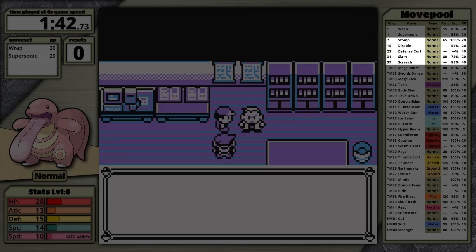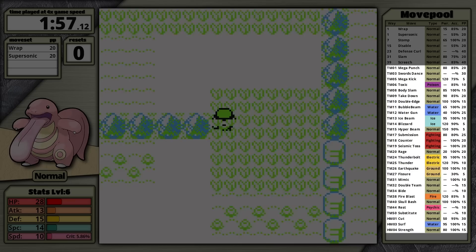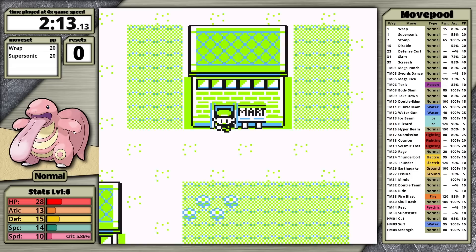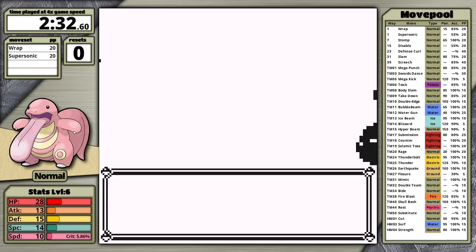Defense Curl can be used to trigger the badge boost, and while it's not the best badge-boosting move — the ones that boost defense stats are the worst — it can be triggered six times to boost all your other stats. Through TM and HM, Lickitung learns pretty much everything: both water moves, both ice moves, all the fighting moves, both electric moves. Notably, it does not learn Thunder Wave, but it does get Earthquake. It can also learn Fire Blast or Surf, though I typically avoid these — Fire Blast only has 85% accuracy, and Surf can never be removed. There is no move deleter in Generation 1; the first was introduced in Generation 2.